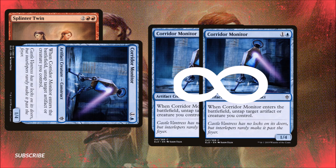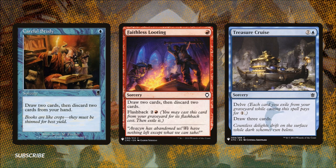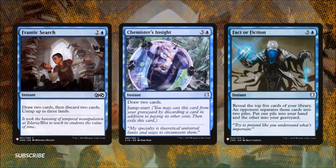Since this combo is how we win, how do we get our combo pieces? That's easy — we draw to dig deep down into our deck, in our next section: doubling down. For one mana, Careful Study draws us two cards and then we discard two cards. For one red mana, Faithless Looting does the same but it has flashback for two and a red so we can play it again from our graveyard in a pinch. Treasure Cruise costs seven and a blue and draws us three cards but has delve, so in the late game we can exile cards from our graveyard to play it for maybe one blue. Frantic Search costs two and a blue — we draw two cards, discard two cards, and untap three lands. Chemister's Insight costs three and a blue; it's an instant, we draw two cards, and it has Jump Start, allowing us to play it again from the graveyard. Fact or Fiction lets us reveal the top five cards of our library; an opponent separates those cards into two piles, we put one pile into our hand and the other into the graveyard.